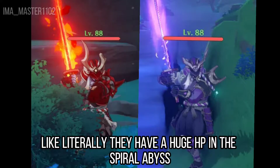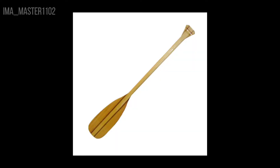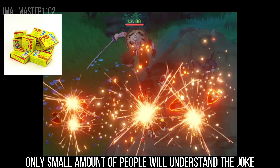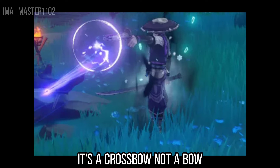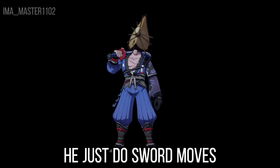For the second enemy, we take the Treasure Hoarders but make them Japanese and give them a sword instead of a hammer or a paddle — that looks stupid. Make them use a sword, and also give them elements: one throws some pop-ups, another has a bow that shoots electro arrows, and another one has no element and just does sword moves.